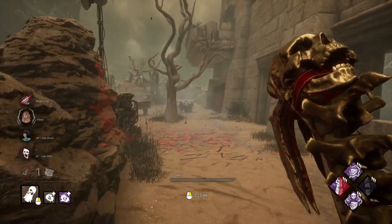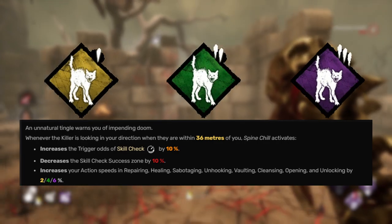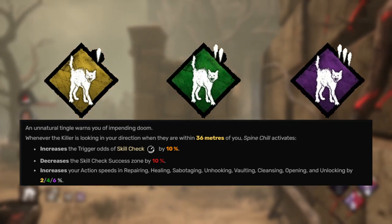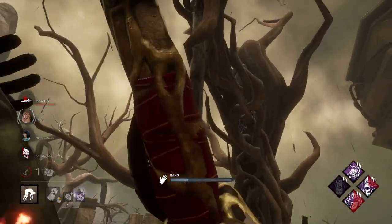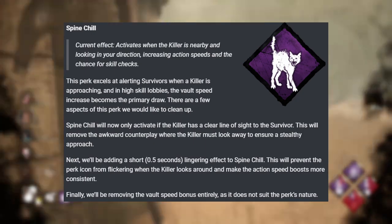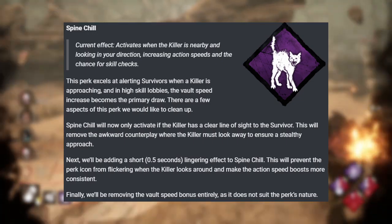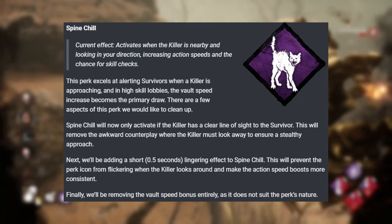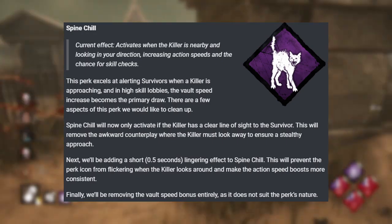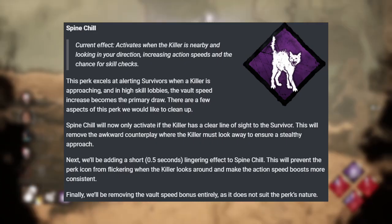Spine Chill is on this list and I'm pretty glad. You only see Spine Chill in some of the best survivors. What happens is when a killer is close to you and looking at you, your Spine Chill will activate — increasing your action speed for healing, gens, and vaulting, and giving you an increased chance of skill checks. What they're going to do now is Spine Chill will only activate if the killer has a clean line of sight on you. So if they're behind a wall and trying to come around like a Wraith or Ghost Face, your Spine Chill won't activate. Additionally, Spine Chill doesn't go off for another half a second after the killer stops looking at you, to prevent moonwalk exploitation. And the vault speed bonus is completely removed.